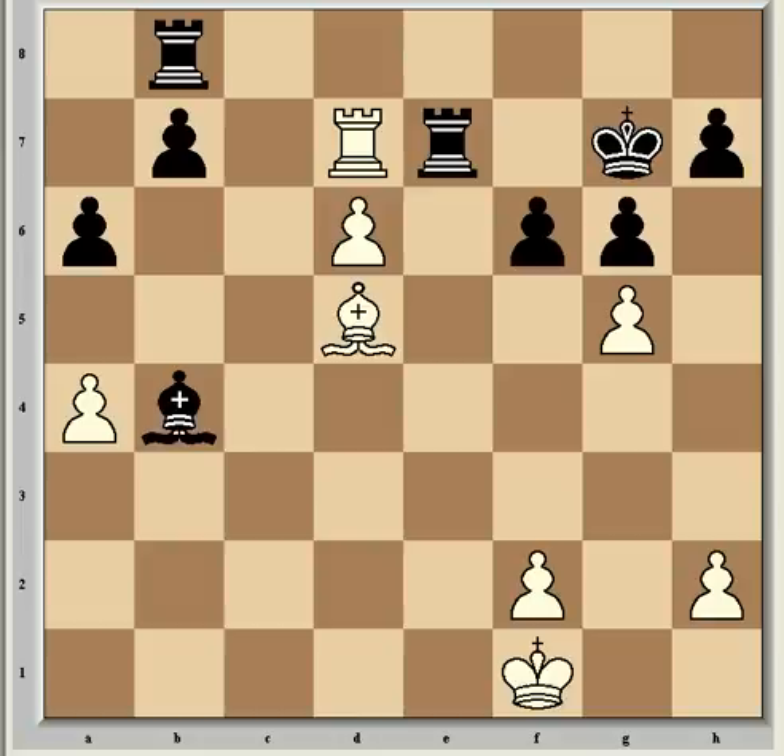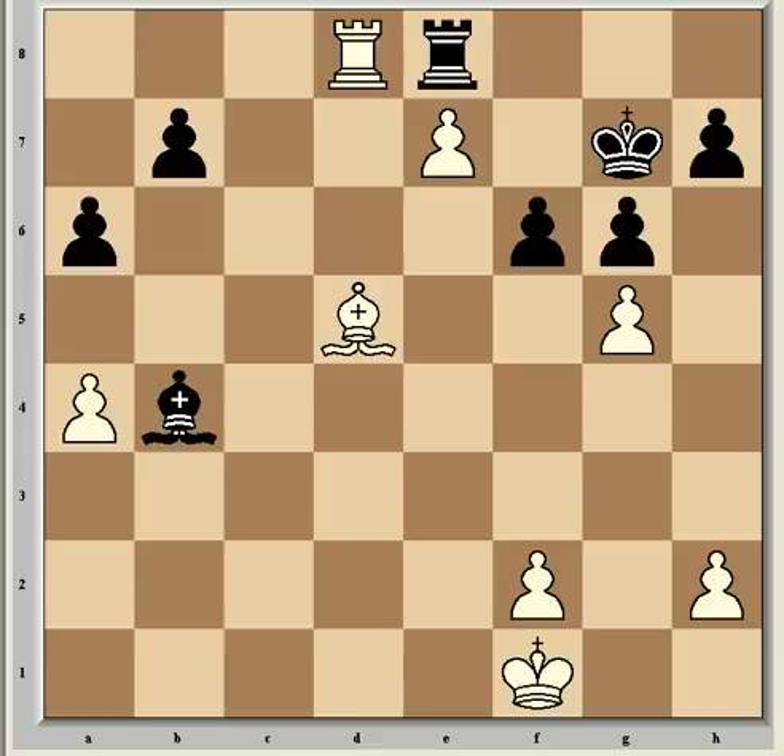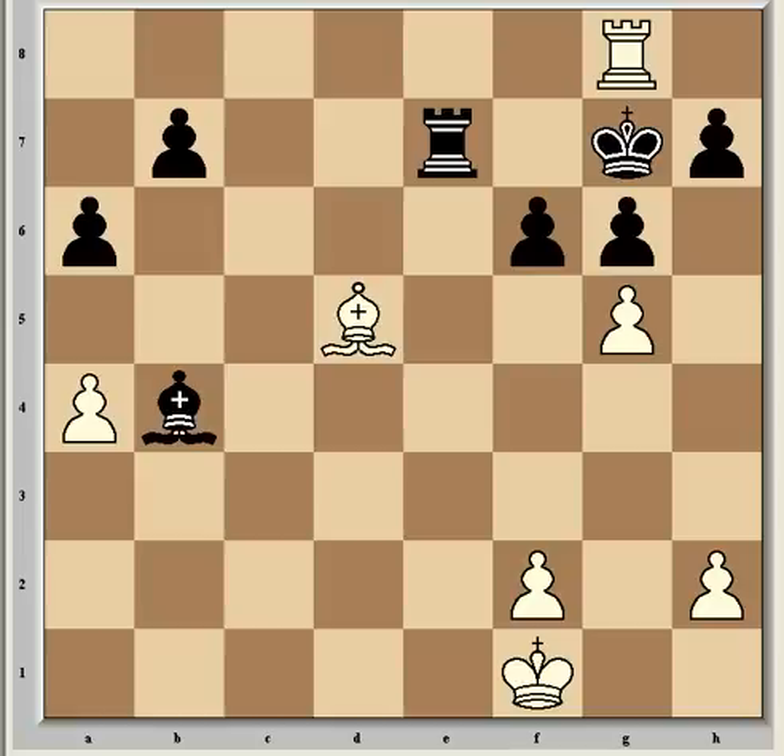After rook takes e7, as I said Timofiev resigned, but what would come is d takes e7, threatening to queen with check — and black can't escape this threat. If king h8 — the only available king move — now rook d8 check, and it's game over. The best defense available is rook e8, but now comes rook d8, where if rook takes e7, then rook g8 is a very nice mate. Black would be forced to give up his rook, after which the mate would not be long coming. So it was a very nice attacking idea from Pradojovic, after that small slip from Timofiev.